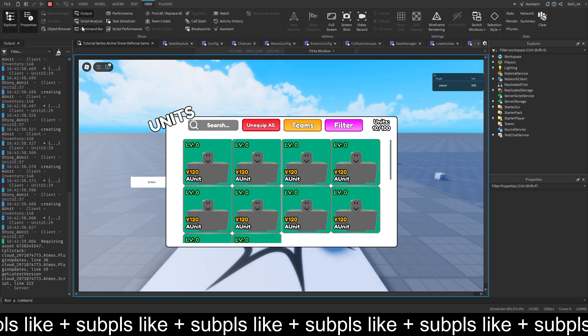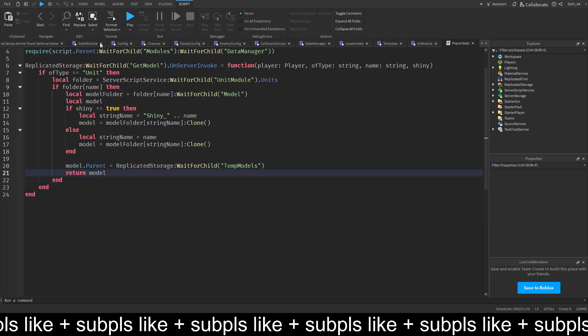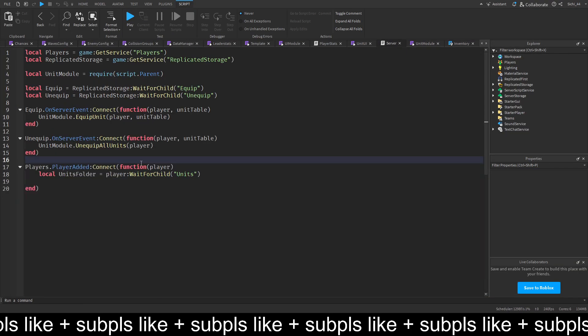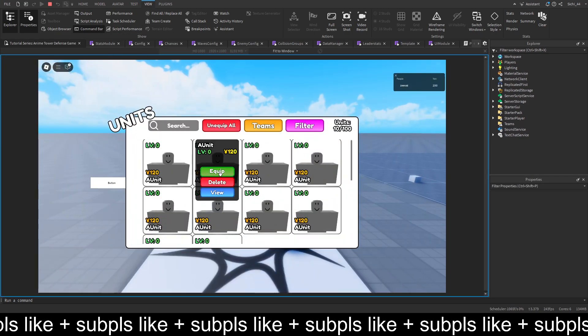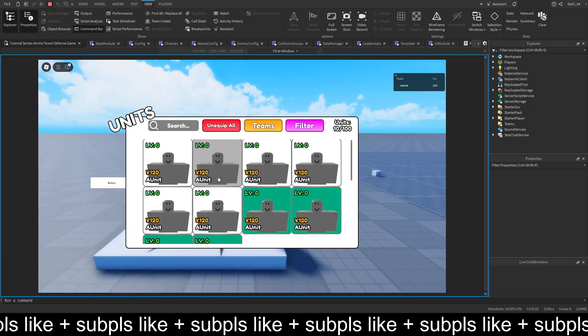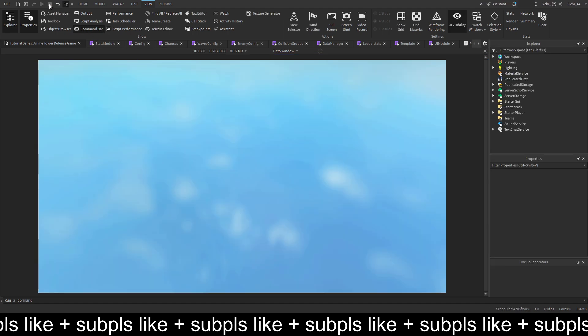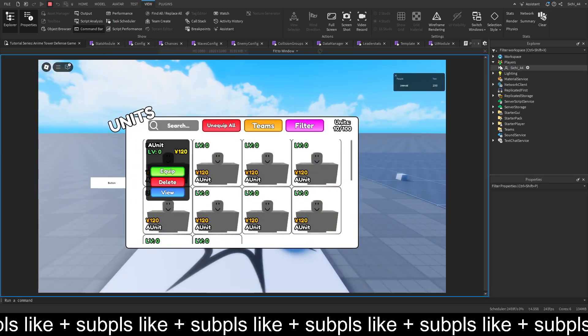We'll see that all are green. When you press unequip all — yeah, we can grab the unequip all pretty easily right now. So let's go to the server, and we have to unequip all units in the unit module. So let's go to the unit module and check if we have the unequip all — and yeah, we scripted it already. So we're getting equipped units, and when we leave and play again, we see those are equipped. We press unequip all, leave, and just instantly rejoin — you'll see that we have no units equipped.